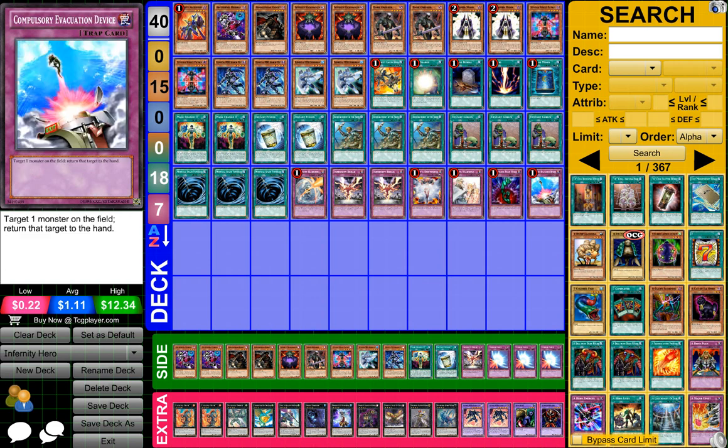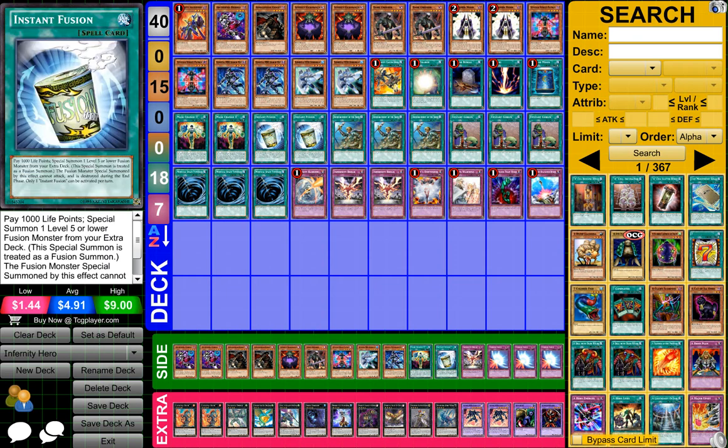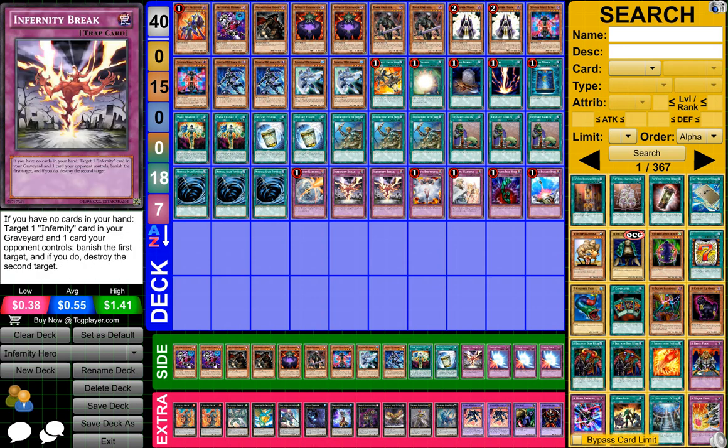And 1 Compulsory Evacuation Device. For the Extra, just duplicates from the main deck, and also Mirror Force — just in case I want to change out a few other things, just 3 Mirror Forces there. Like I said, the rest are just duplicates and stuff like that, in case I want to change a few or switch them out.